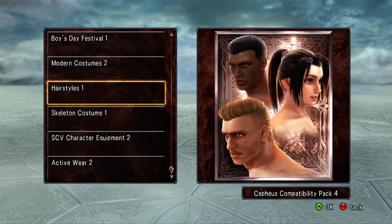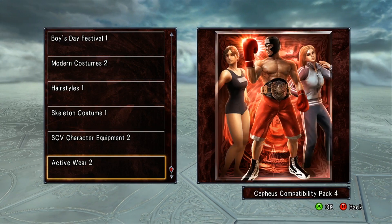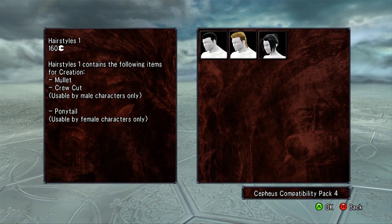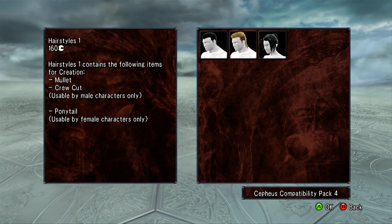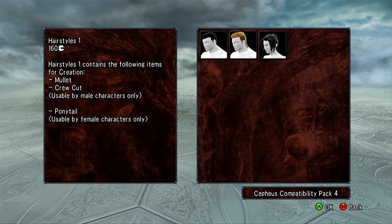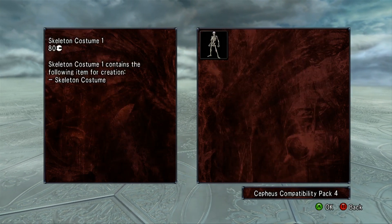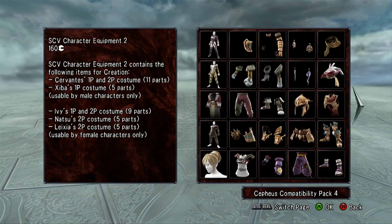Once you have downloaded the Cepheus 4 pack, you're going to have these 4 options available for you. First, you have Hairstyles 1 — it's going to give you a mullet, a crew cut for males, and a ponytail for females. You get a skeleton costume in the second pack. Then you get a bunch of stuff for the Character Equipment 2 pack.